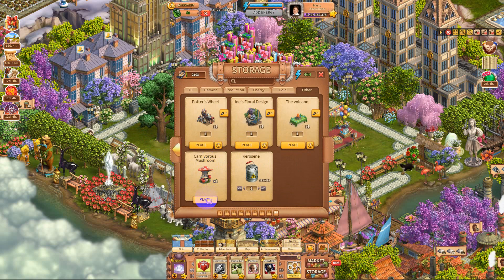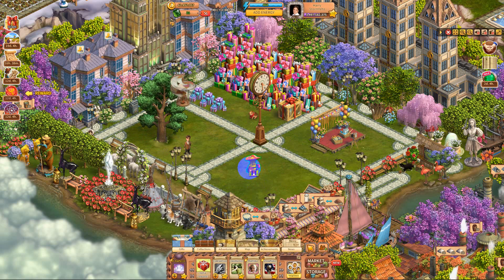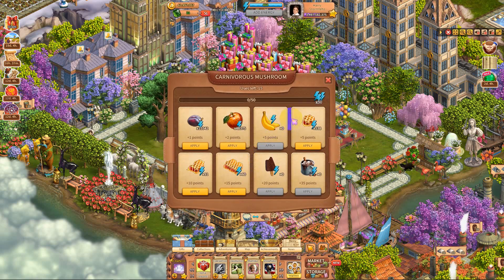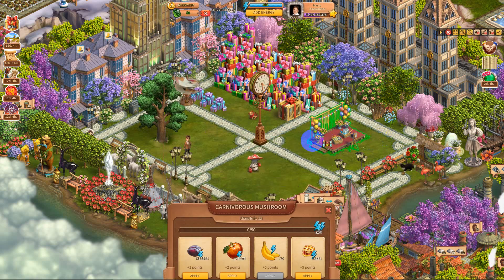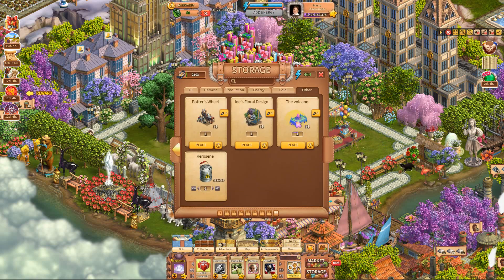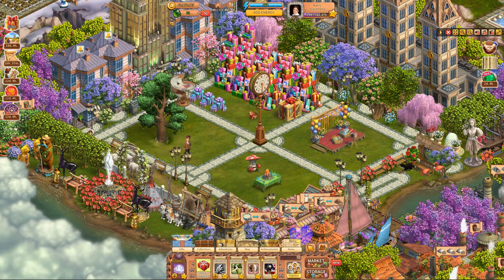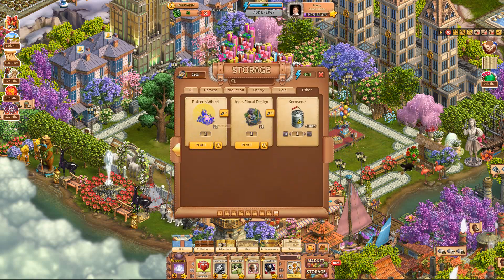And the mushroom man - carnivorous mushroom. That's what I couldn't read before. Okay, what is he? He is small energy snacks for pure energy - what! I have one of these already working. How many do we get? We get 15 uses. And I think that's it. The volcano table - okay, that was from there as well. What's this? The potter's wheel? Oh no, that's from another one. Okay, those are multi gift boxes I used up.